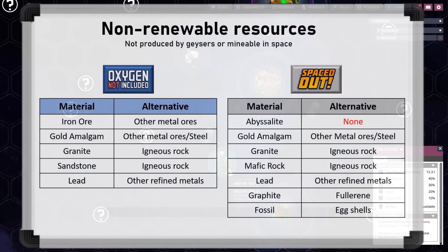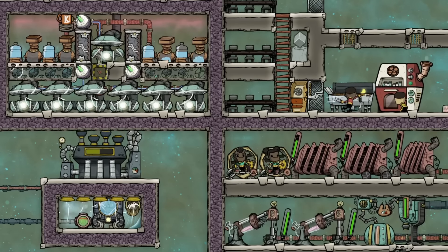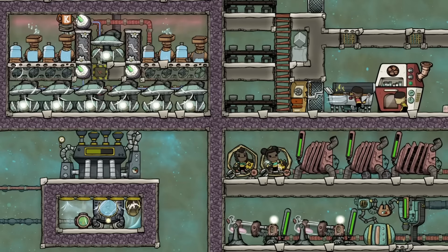Interestingly, there are a small number of resources that cannot be renewed by either method, so I wanted to show these here. These are the lists for both the base game and the Spaced Out DLC, which are a little different. What I'm also showing is what alternatives you have for each of these. Abyssalite in the DLC is the only non-renewable material that has no alternative, so technically the amount of the space material insulation you can make is limited. But there is usually so much natural abyssalite that this is not a practical issue. Also note that not all space destinations are available in any one map. And that's all for this look at sustainability in Oxygen Not Included. I hope this helps your bases last forever, and thanks for watching.